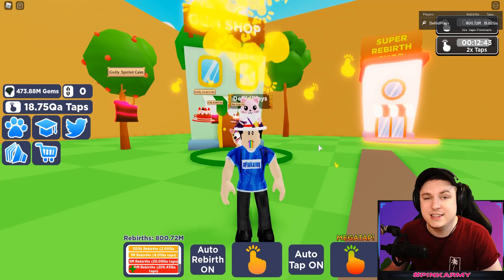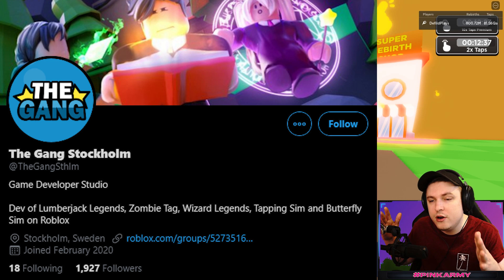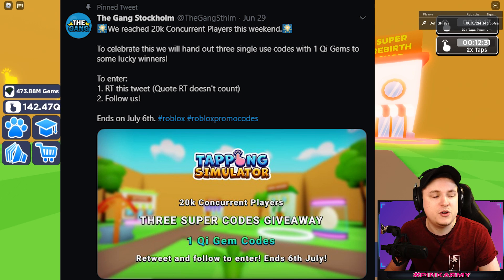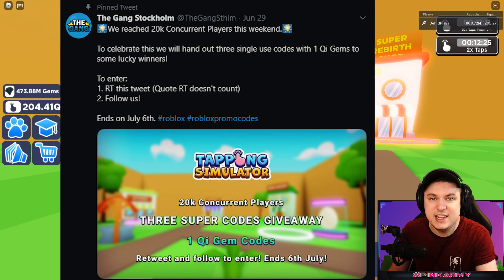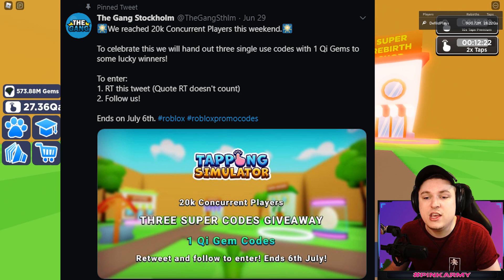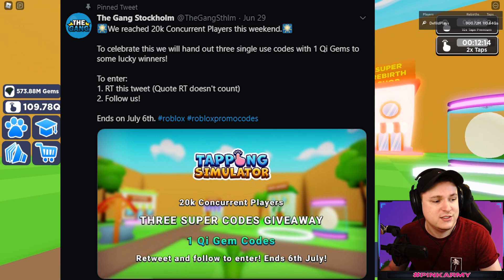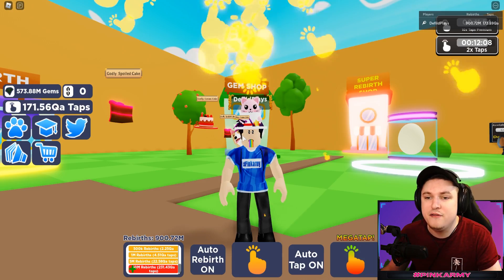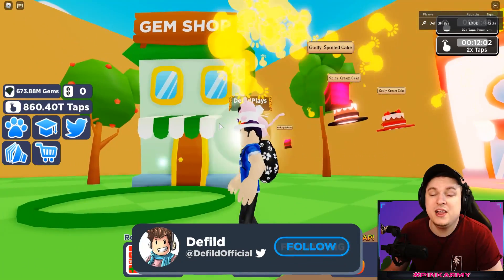Right now on the Gangstokholm Twitter - the owner of Tapping Simulator - they're doing a giveaway because they hit 20,000 concurrent players. They're giving away a code, single use three times, for one qi gems. That's a lot - you could literally buy the whole store with one qi gems. To enter you just have to retweet and follow on their Twitter. It will instantly grant you free super rebirths because buying everything from the gem shop is so overpowered.